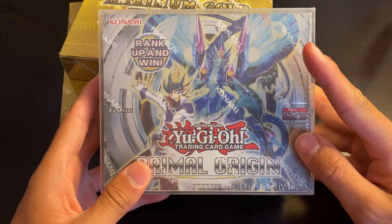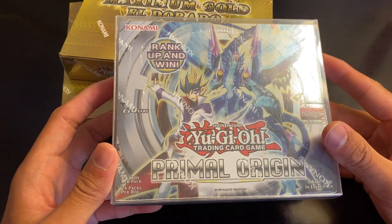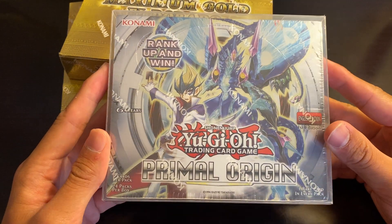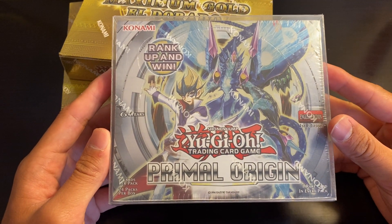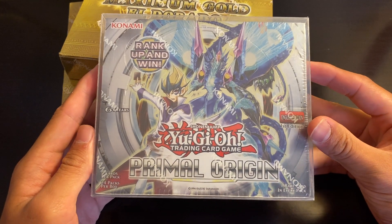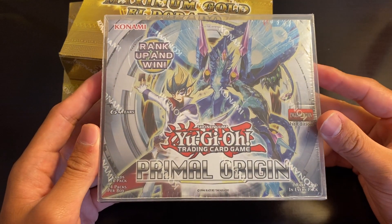Let's see if we can pull the amazing Number 62 Galaxy Eyes Prime Photon Dragon in Ultimate Rare. And if I do pull that for one of you lucky subscribers that decides to purchase packs for this box break, then I will grade it for you for free if you want. So definitely check out this box break. All the details are on my Instagram, and if you have any questions feel free to DM me at DLegend underscore Yu-Gi-Oh.